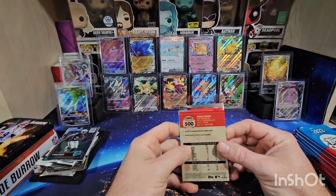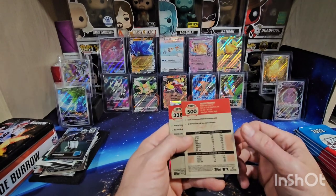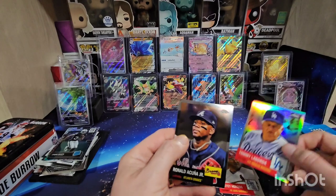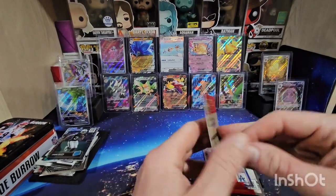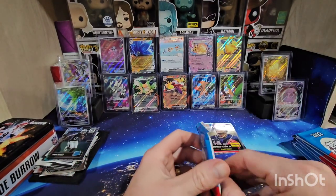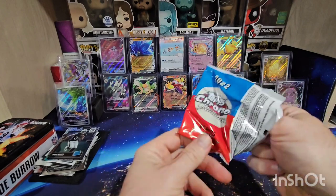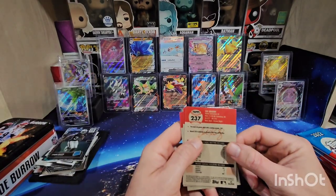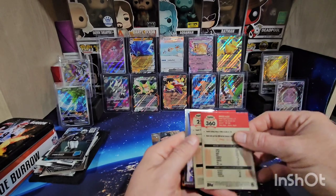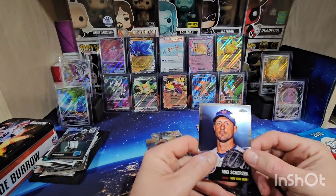Looks like there's a refractor in there. Got Freddie Freeman, Whitey Herzog, Tommy Lasorda, and Ronald Acuña Jr. Cards are flipped every which way — I don't know what's up with that. This is Cal Raleigh. Let me flip them around — there's Kyle Tucker, he's having a good season, Moisés Alou, and Scherzer.